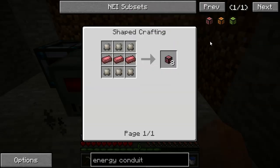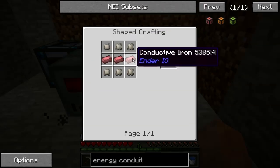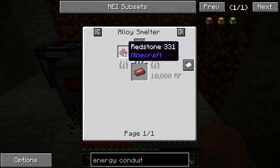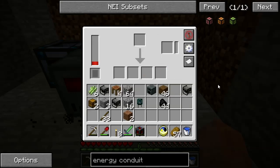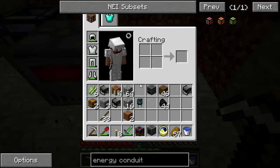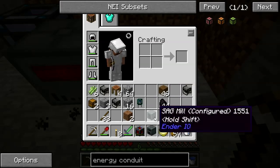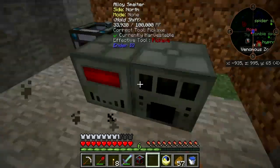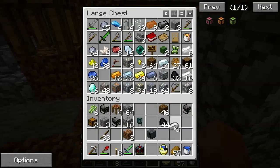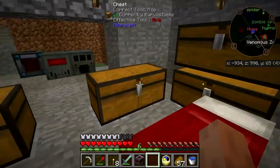Energy conduit — this stuff right here. I need to make some conductive iron, which you make with iron and redstone in the alloy smelter. I need to break this and put the smelter down. Get some iron and some redstone — only got three, but that'll be enough to start with.